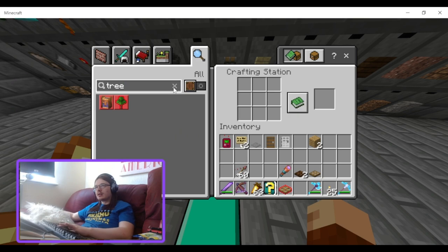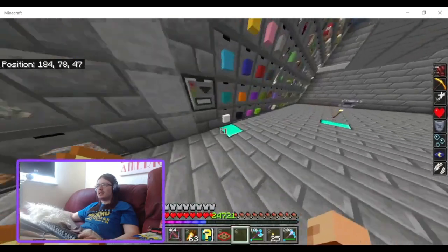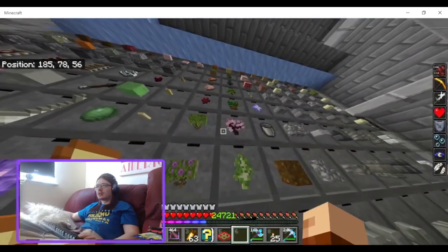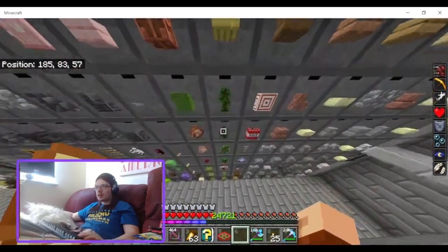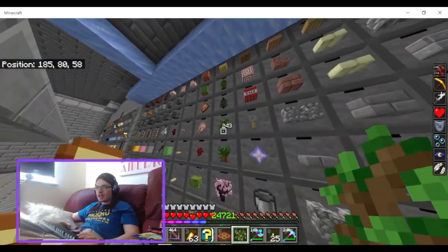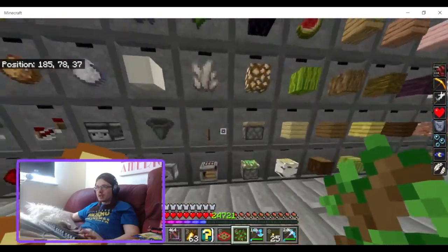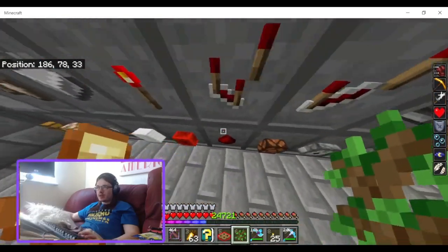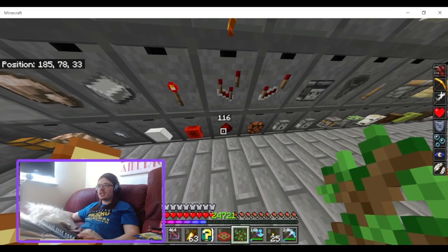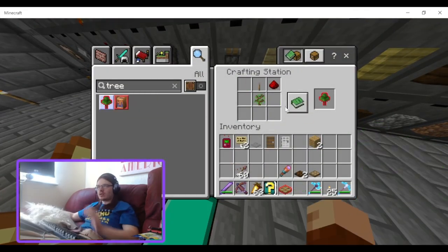The fake tree is crafted from an oak sapling, lever, and redstone dust. All these are fairly cheap — not super expensive, which is good.